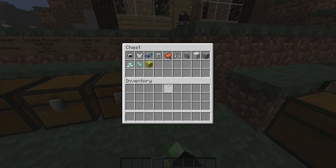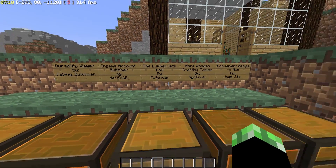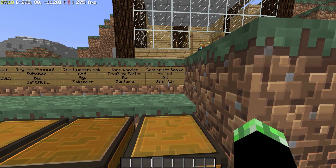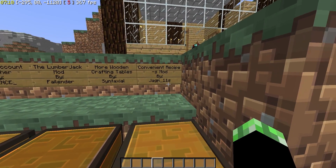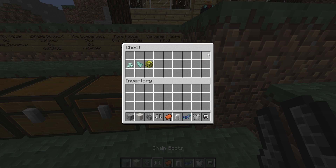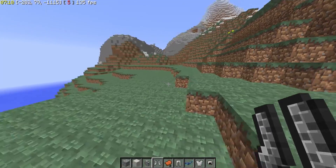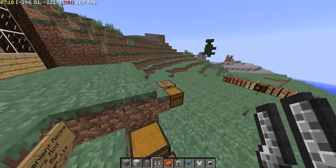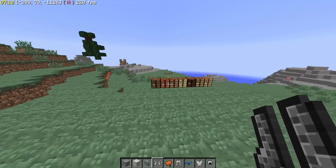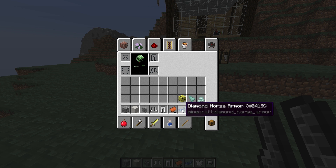Now moving on to our last mod — the convenient recipes mod by Jag M underscore 11. This is actually going to make it quite easy for you to be able to craft various things. I threw in a bunch of these random items. There is more that you guys can check, like packed ice. It increases the amount of stairs you get per time crafting. It gives you a ton of other cool stuff. You guys will be able to craft things that previously you weren't able to before — diamond horse armor, gold, and iron horse armor. You guys will be able to craft that. This will be the recipe for gold and iron — you just change out these diamonds for the proper item.